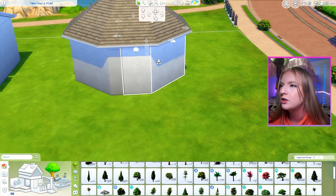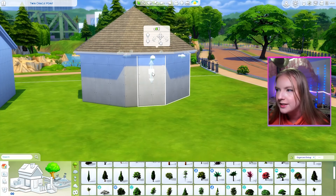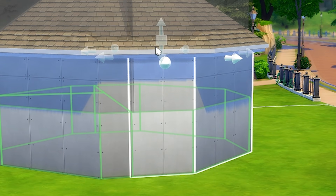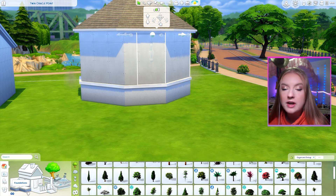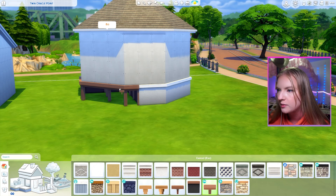There are two things I want to do to make it rainforest-y. I want to bring it up on some stilts. To bring a house up on stilts, just grab these arrows and bring up your house. We're going to go down here to foundations. There are three stilt foundations in the base game and one that comes with Snowy Escape.